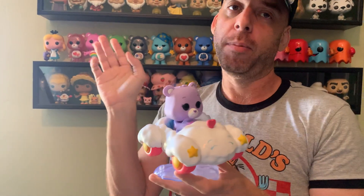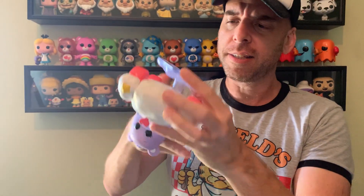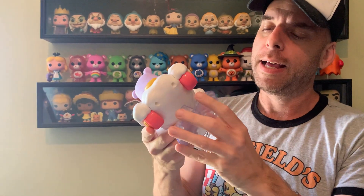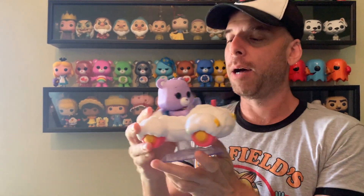You cannot pull Share Bear out — he's fixed in there. It might not be a bad idea for Funko to release an individual Share Bear so you can have them all in a neat line. The stand itself is heart-shaped — everything is heart-themed with these Care Bears. It does not swivel, there's no swivel action.